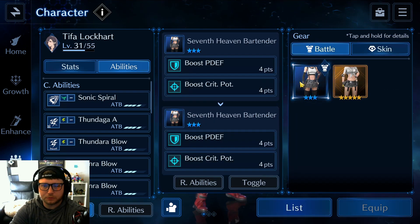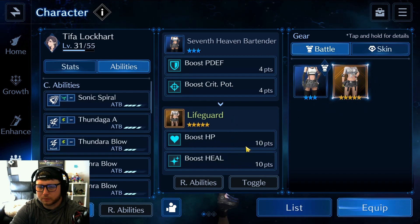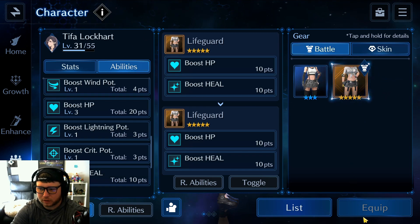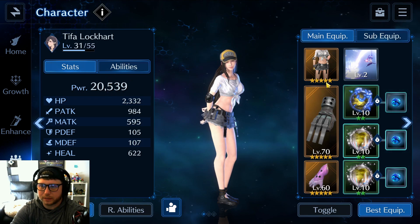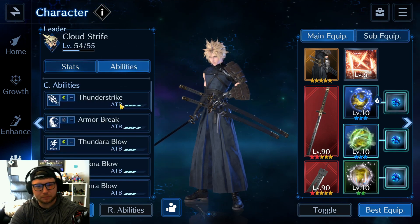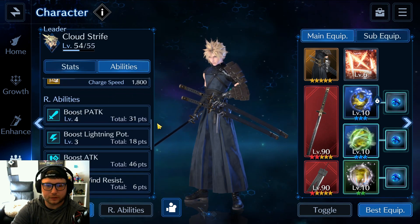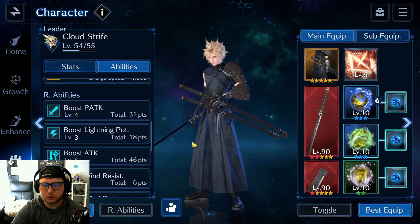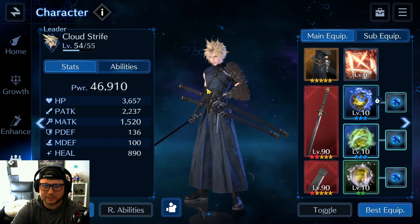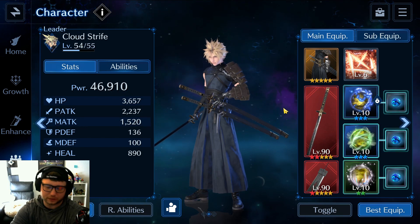For Tifa's outfit, I'm using the Seventh Heaven Bartender outfit for physical defense, but I'll actually swap to the Lifeguard outfit for the extra HP boost — that puts her at 20,000 power. Cloud is running Marasame with Hard Edge for Thunder Strike; he's my primary lightning damage dealer. He has Armor Break for physical defense decrease, Thunder Blow, Arrow Blow, and Ruin. I boosted his attack heavily, putting him at around 47,000 power.